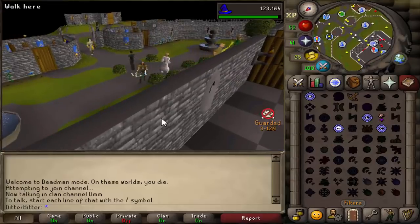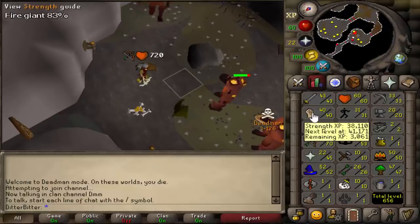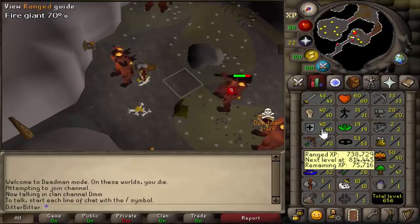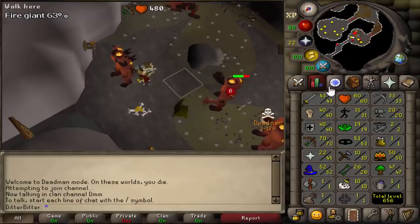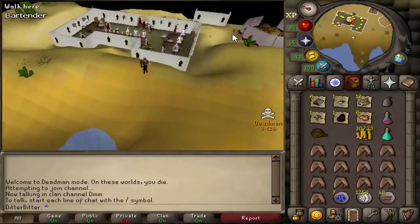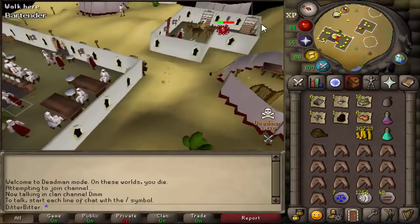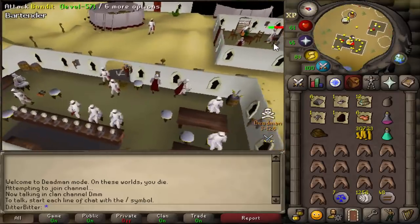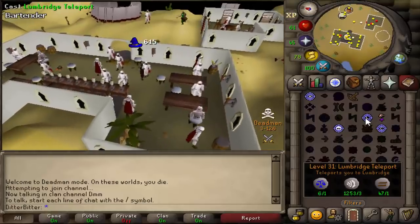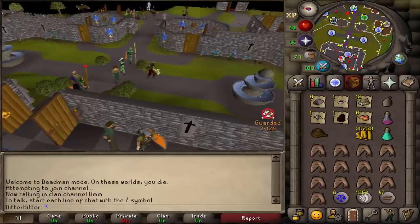We hit 70 range so we'll start getting our melees - going for a dragon defender - and then check on the DT situation. Quick update: I scouted it and there's only one person there instead of two, and he wasn't even skulled. I thought he was AFK and tried to be sneaky but he started running at me straight away. So that's the DT situation - I'm just going to go get my melees.